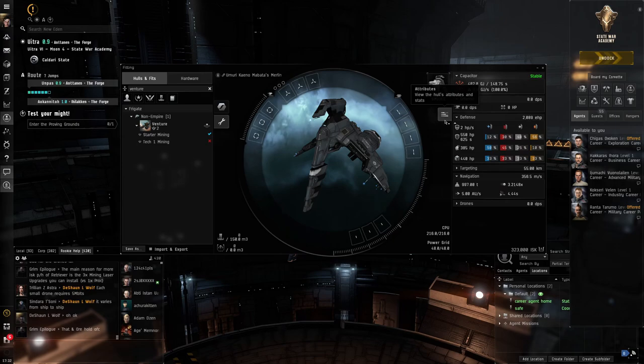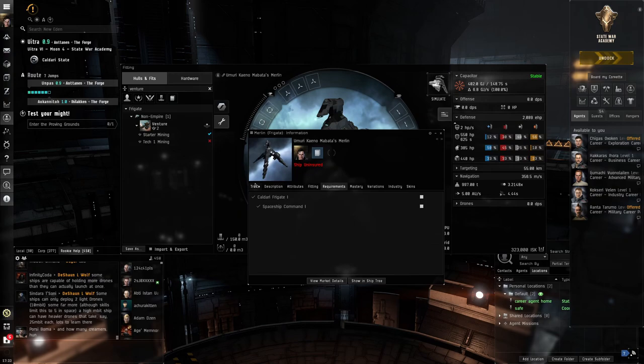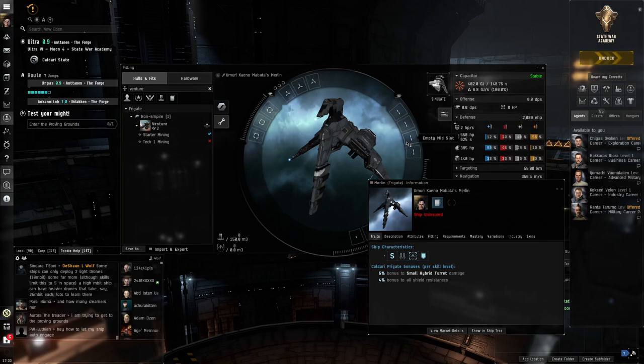We're going to go over fitting a bit more in depth to fit this Merlin so we can continue with our missions. In the fitting tab you can see it's currently empty. To understand how to fit a ship, click 'Show Info' and look at Traits. The Merlin shows bonuses to small hybrid turret damage and all shield resistances. This tells us it's a ship built for small hybrid turrets — putting autocannons or laser beams on here won't get the ship hull bonuses. The Merlin gives 5% bonus to small hybrid turrets per Caldari Frigate skill level.